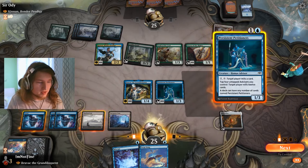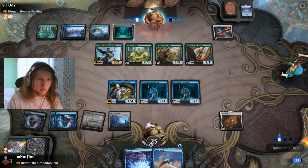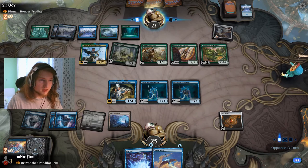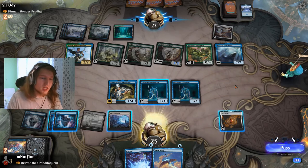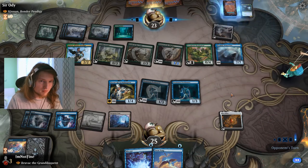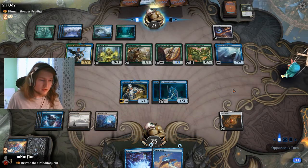There it is — a petitioner! A rare sight. At this point they'll just activate Kinnan over and over. If they get interactive pieces — they can activate Kinnan twice now, and then three times next turn. If we topdeck a petitioner we still have a decent chance at this game. We didn't topdeck a petitioner. We milled them for four — that's not enough, so it doesn't increase the clock here.